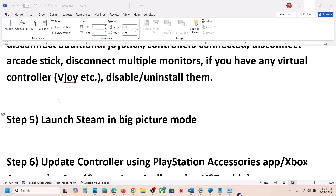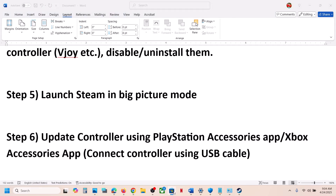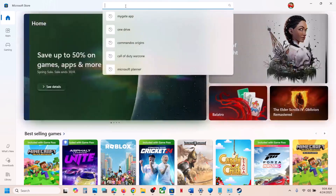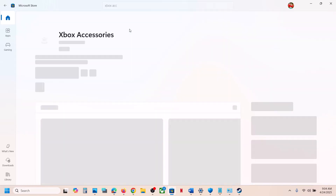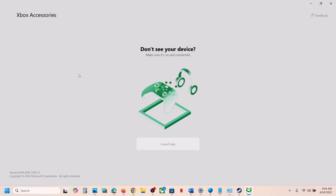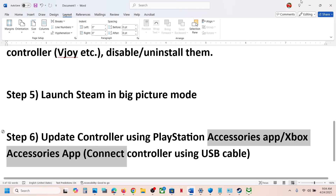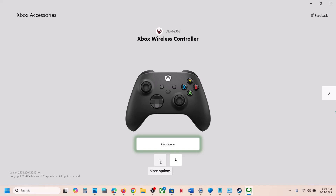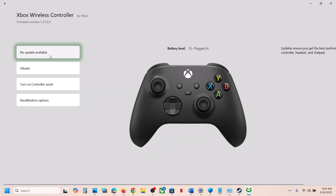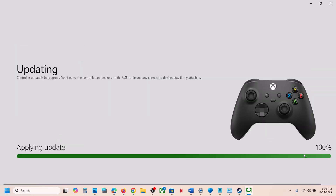The next step is to update your controller using the Xbox Accessories app or PlayStation Accessories app. If you don't have the Xbox Accessories app, open the Microsoft Store, search for it, and install it. Once installed, open it, connect your controller via USB cable, and click the three dots. If there's an update, you'll see an 'Update Now' option — let the update complete, then launch the game and check.